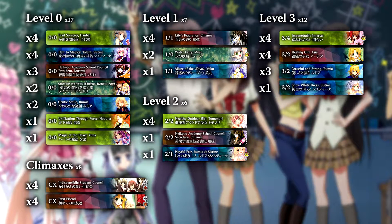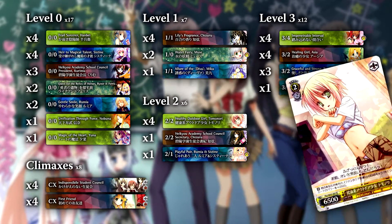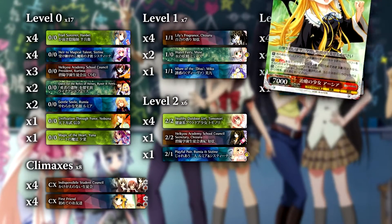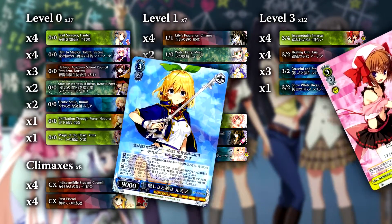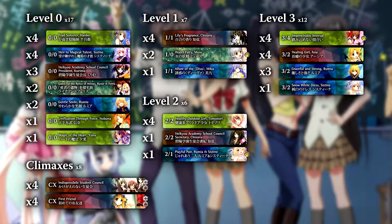The game plan of this deck isn't too flashy or even overly complicated. You want to fill your waiting room with juicy standby targets to well, stand by them, and proceed to assert your dominance throughout most of the game. You want to maintain a board presence and build stock behind these massive walls to outlast your opponent by healing, or using a 3-4 event to neuter your opponent's finishes in the end game, or you poke them to death with two soul beaters.